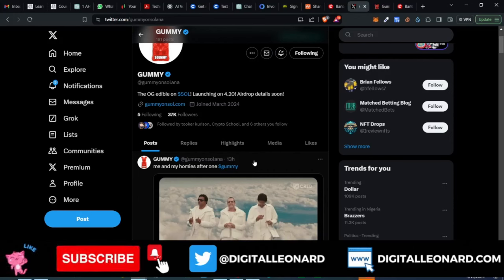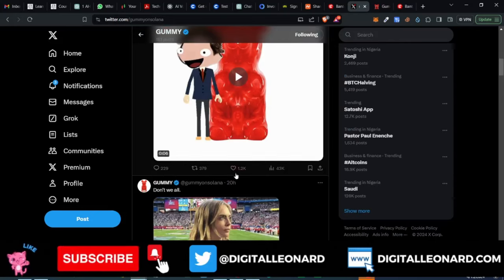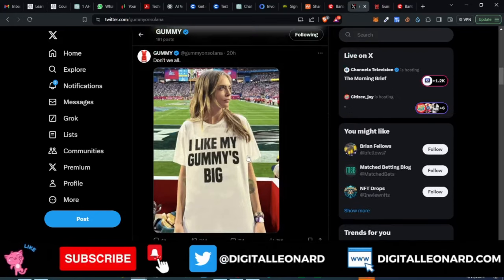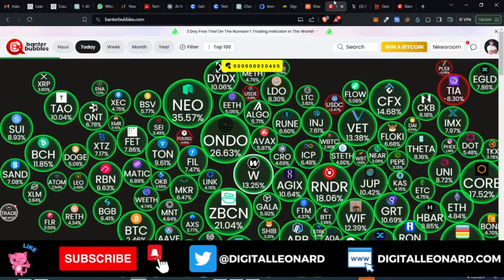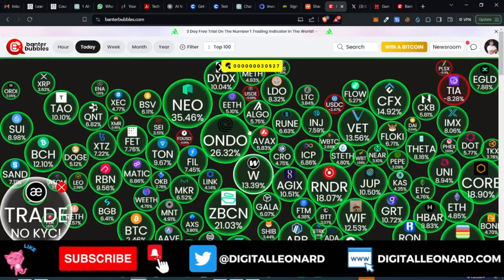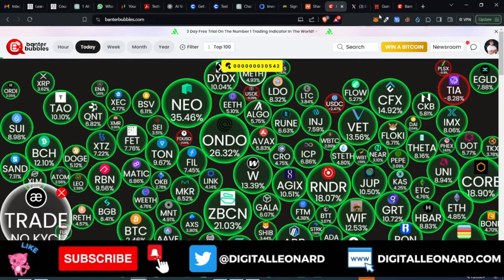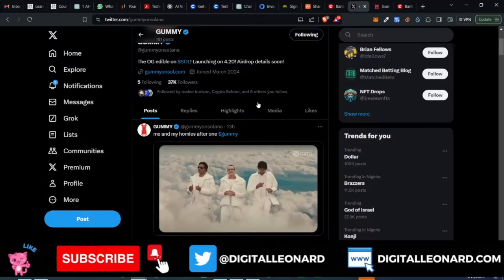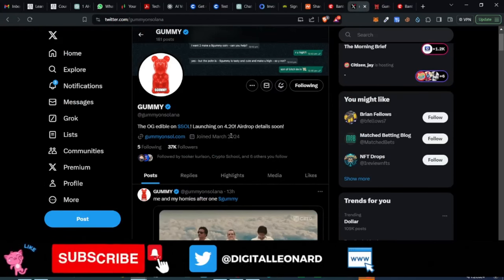Use the link in the video description to sign up for a Bybit account and get a welcome deposit bonus of up to thirty thousand dollars — that's free money to start your trading journey. That's it for this video. Go ahead and use the Banter Bubble website or app, qualify for the Gomi meme coin airdrop, and let's see what happens on the 20th when they finally launch this token.